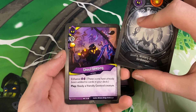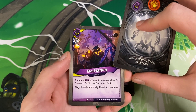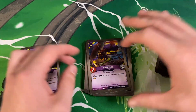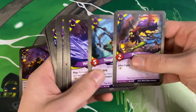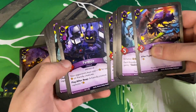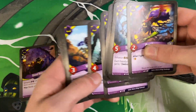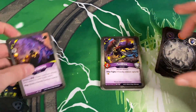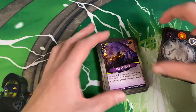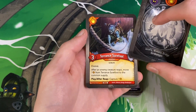There's Ghoul Keeping in Skyborne — that's interesting. Play, ready a friendly Geistoid creature. I don't know when this would ever be helpful in Skyborne, to be perfectly honest. Skyborne readying one of these Geistoid creatures — I honestly have no idea, that's so weird. Yeah, I don't think that's a very helpful house enhancement. If only there were an Echo Fly in here, that would have been beautiful.